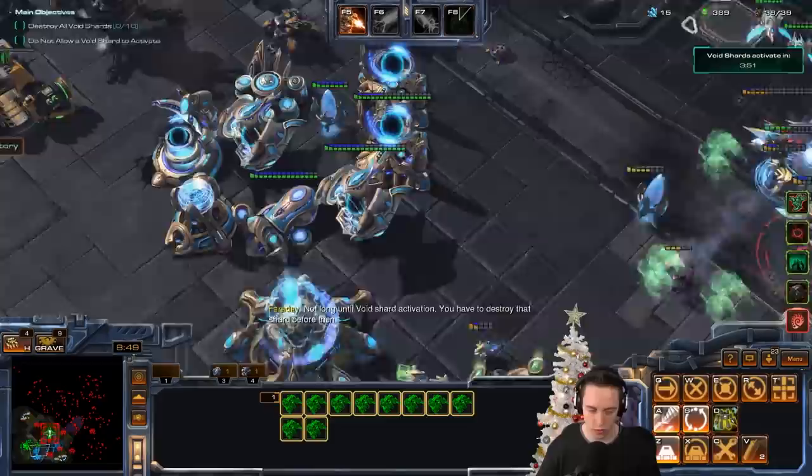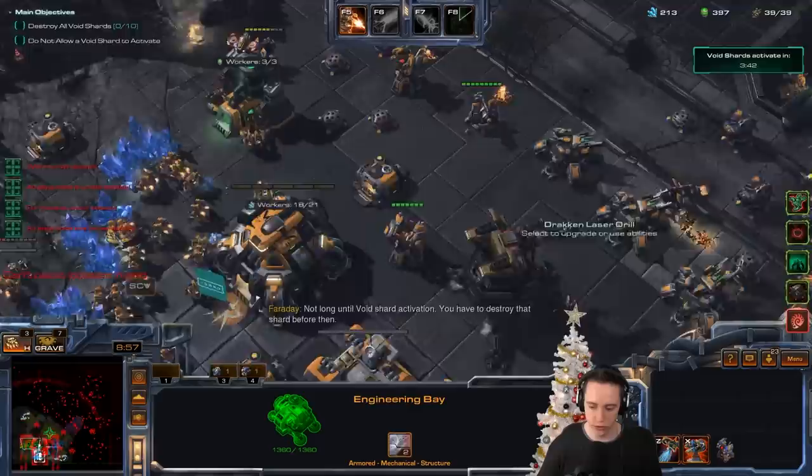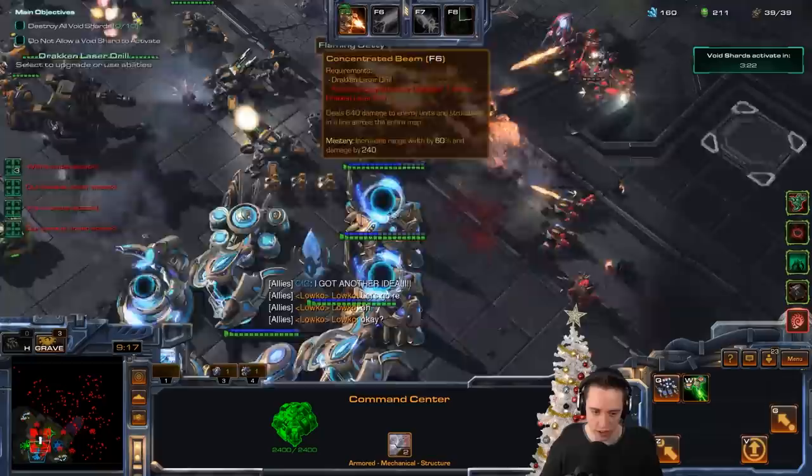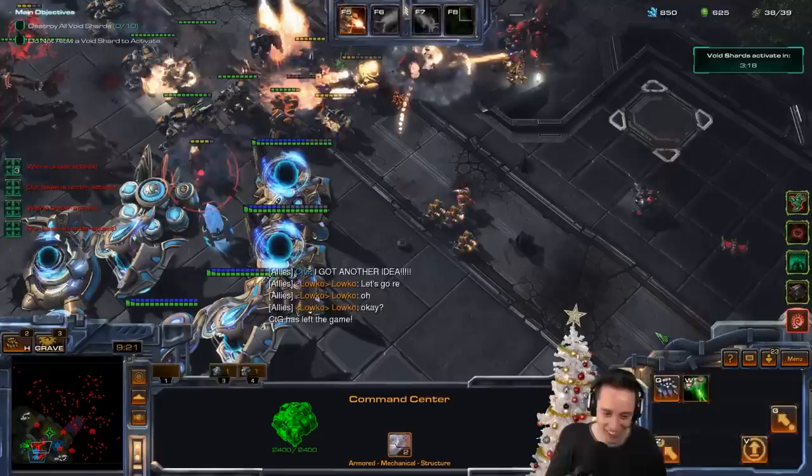Not long until Void Shard activation. You have to destroy that shard before then. We can try this out and retry as long as we need to. Engineering Bay has some incredible upgrades — we should really be using those. He's got another idea. What's the other idea? Now I'm curious. We rush a mini wall at the back? What does that even mean? We can trap the Re-Animators behind the base — if we bait them to the back of our base, we can trap them there?